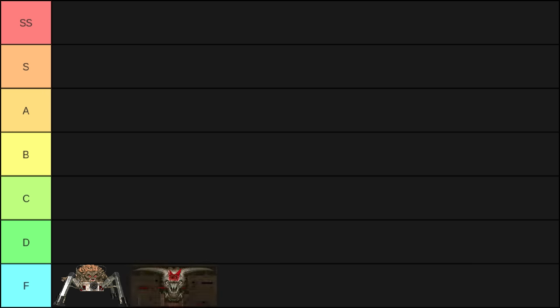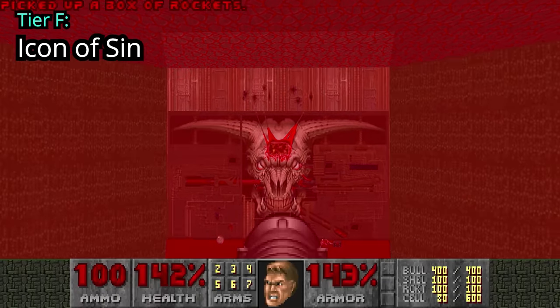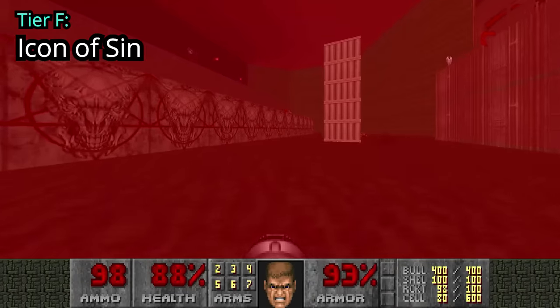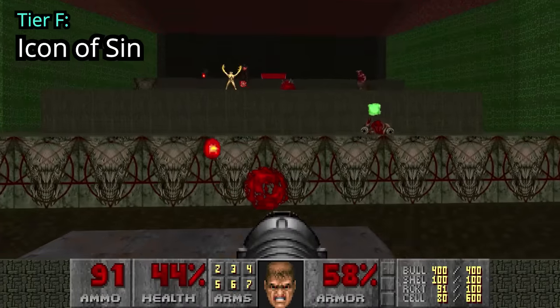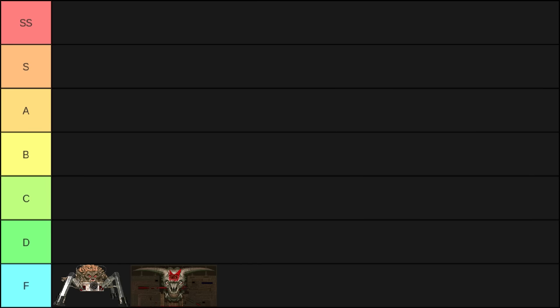The final boss of Doom 2 is a wall, and defeating this boss is pretty easy — pump rockets into its brain with the correct timing and just hope no Archviles or Pain Elementals spawn. If this tier list took single segment speedruns into consideration, this absolute run killer would definitely be in SS tier, because killing this boss in a single cycle is actually very demanding.